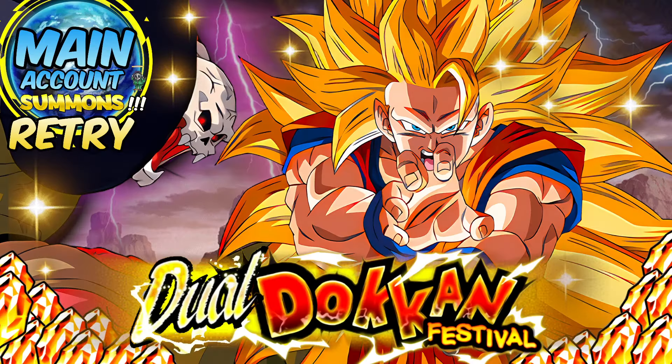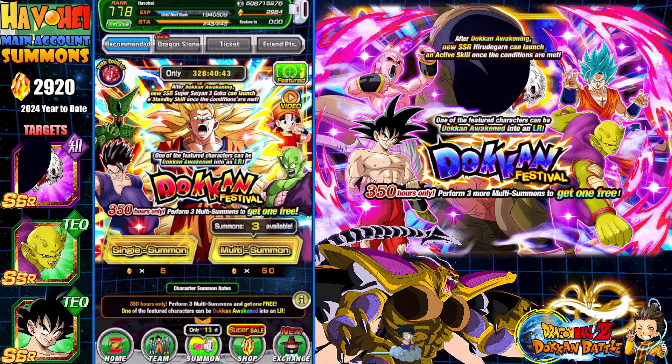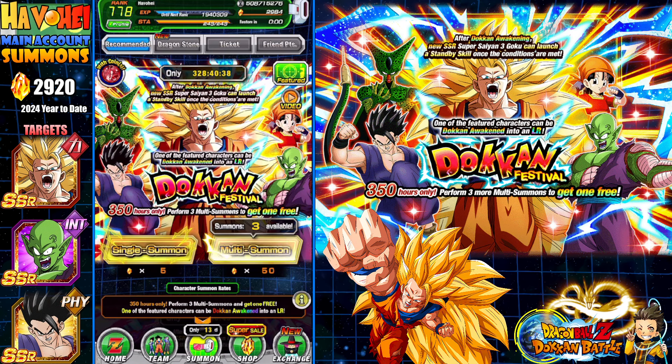It's been a minute since I've done a part 2 to a main account summoning video — been pretty lucky so far. We're trying to use less than 24,000 Dragonstones for 2024. We are currently at 2,920 Dragonstones used year-to-date, and we're hoping not to use that much more. So we have these two banners and we're going to be focusing on picking up the main unit — that's really all we need.